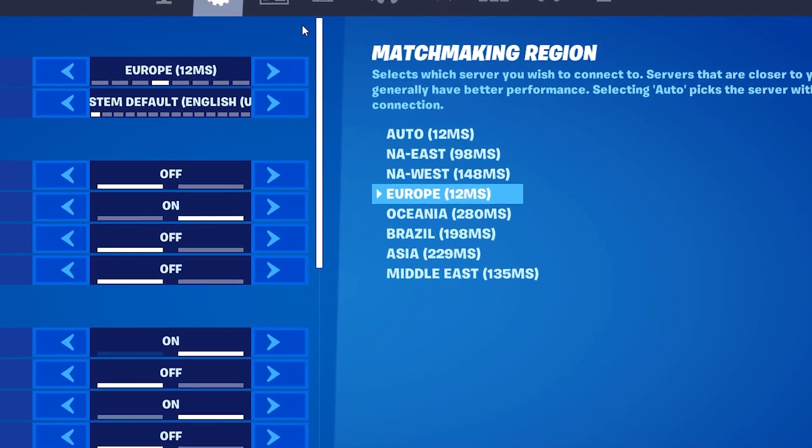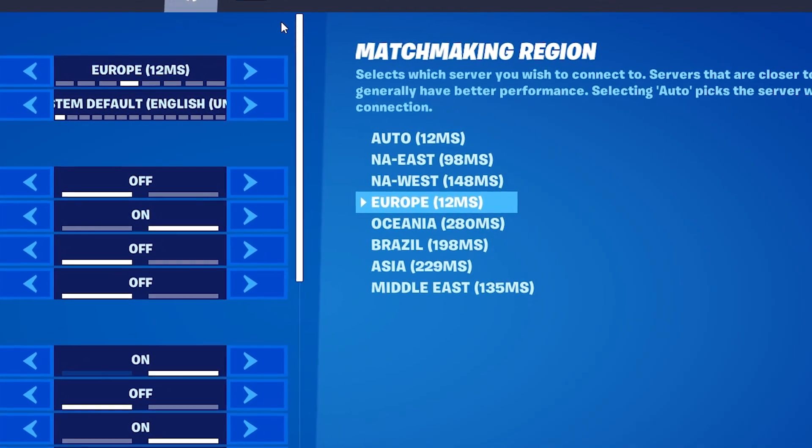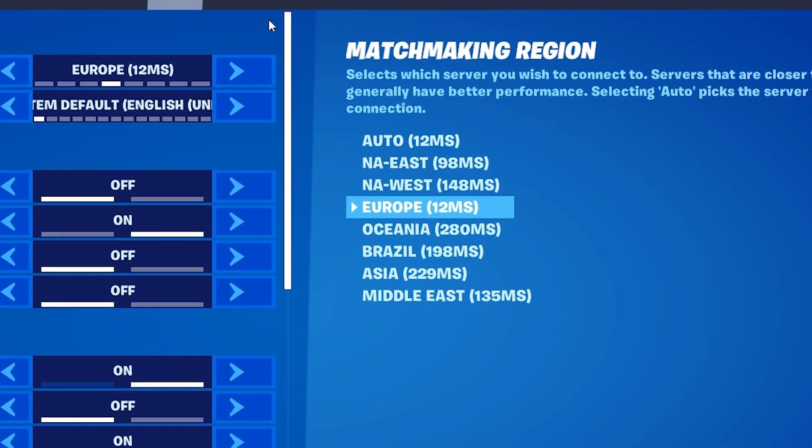To find the closest data center for the lowest ping, look at the list on the right hand side. In this list there are multiple data centers — choose the one with the lowest ping; in my case that's Europe. One major tip: whenever you start a new session after changing your matchmaking region, restart your game. This just corrects the packet flow. It's not a huge difference but I dropped from around 44 ping to 36.